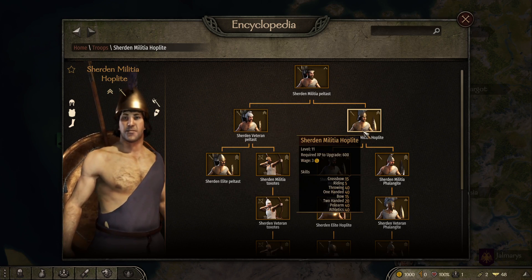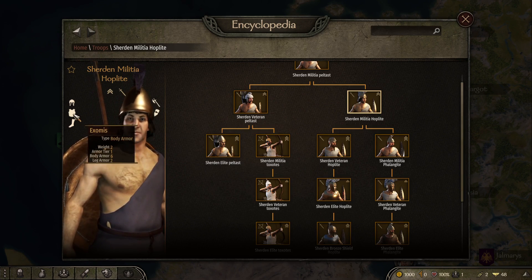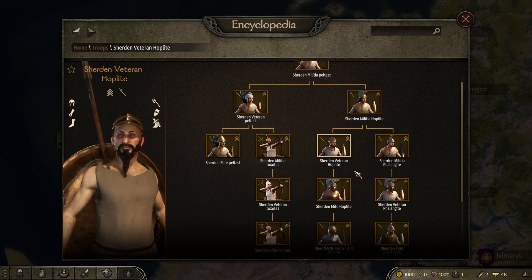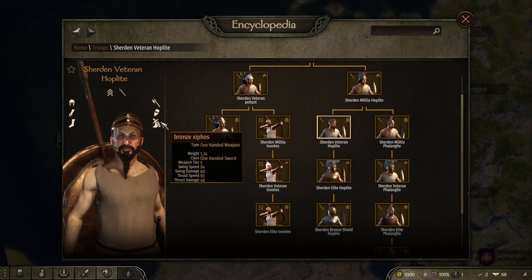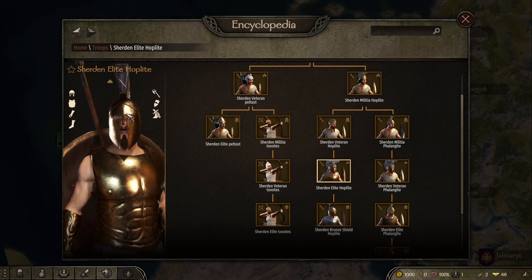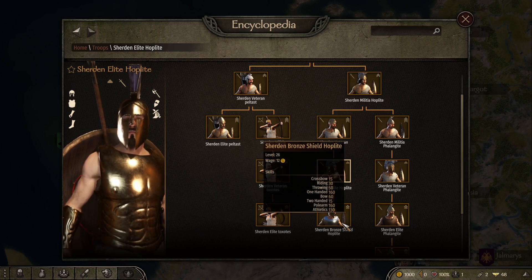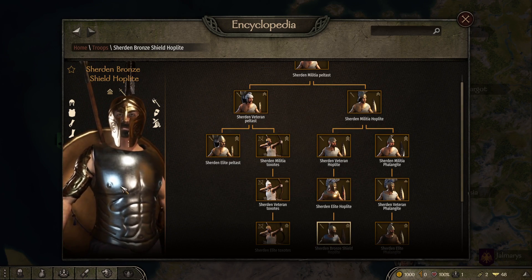Down the other side of the troop tree we've got the Militia Hoplite, which again has a spear, a shield — a nice big bronze Greek shield — and similar body armor. You can then choose to go down the Hoplite line, which is your spear infantry. They do have a one-handed option for if it gets too close. You can see the armor gets heavier as you go down, with nice bronze plate. The helmet and body armor and gauntlets are pretty well designed. Going down another tier, the troops are even more heavily armored with a good design on the helmet.